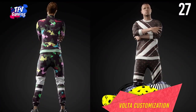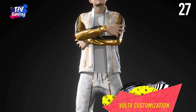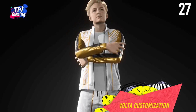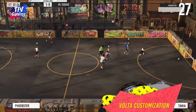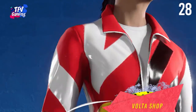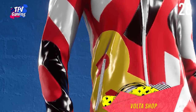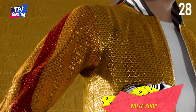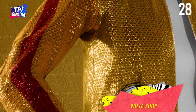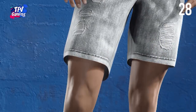Volta football customization. Volta allows you to customize your pro and personalize your experience from clothing to hairstyles to tattoos and even in-game celebratory emotes, with options ranging from the latest street wear to the wild side of fashion. The Volta Shop is a new in-game shop where you can use Volta coins to unlock customizations, including rare clothing and items available for limited time periods.